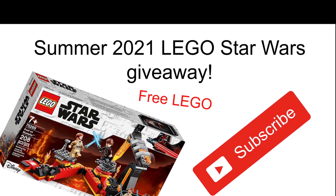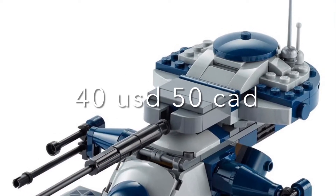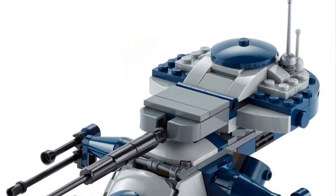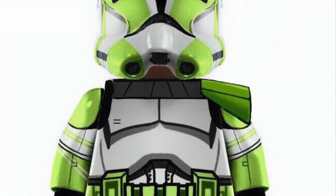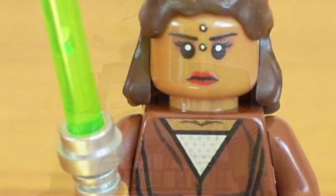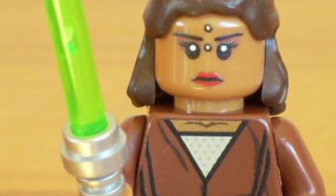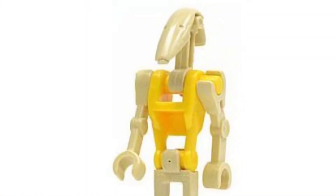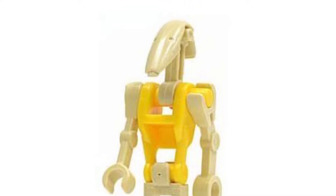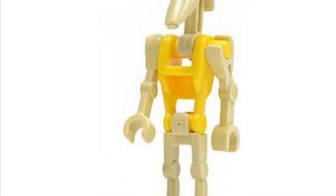Let's get into the video. So the first set I have is an AAT, and this is going to be $40 USD and $50 Canadian. It would come with Commander Grey, who is in the first episode of the Bad Batch, and his Jedi Master Depa Billaba, who he kills in the first episode. It would also come with a regular battle droid and a battle droid pilot.